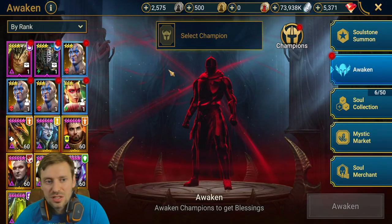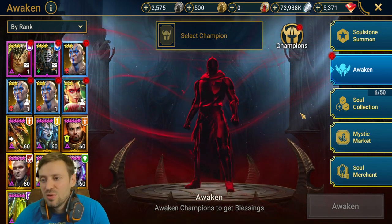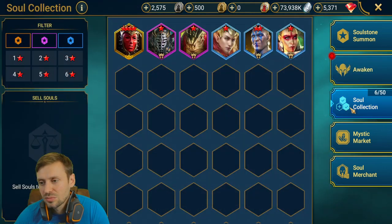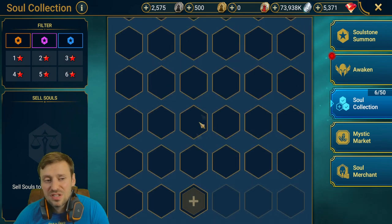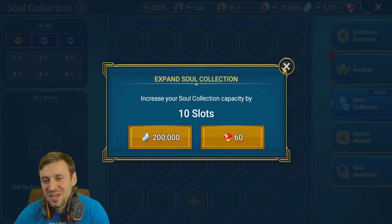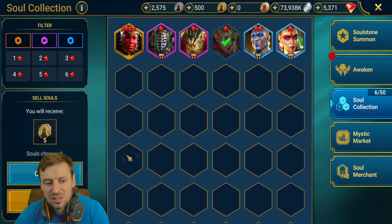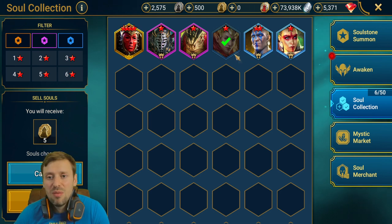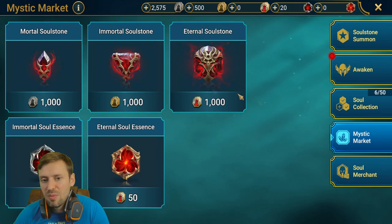Let's have a look at awakening. It's pushed all the champions I can awaken to the very top, but unfortunately none that I want to or can right now. We've got a collection here and it's quite sad — you only get 50 slots, and if you want more you've got to use gems or spend money, or silver. You'll definitely be selling your rares and only holding on to your legendaries and epics.